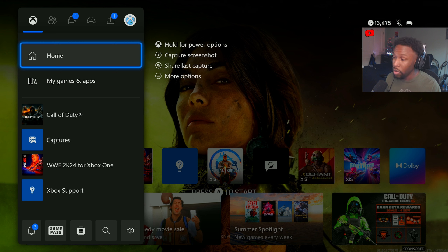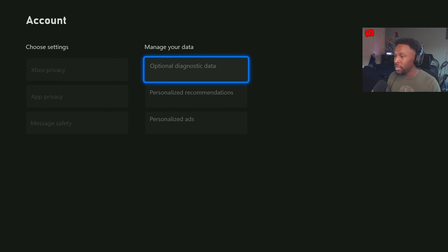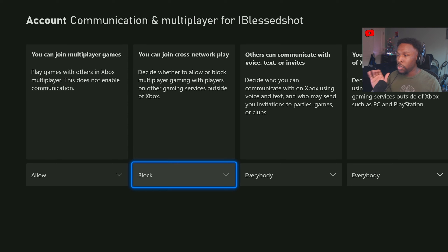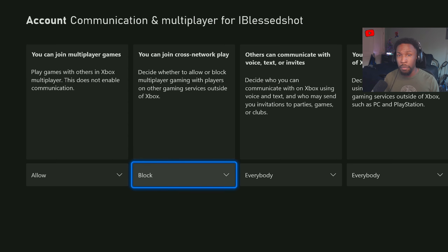Stick around for this step-by-step tutorial. First, close out Call of Duty completely until you're on the main home screen. Then go into your Settings, click on Settings where it says Account, scroll down to Privacy and Online Safety, then go to Xbox Privacy, scroll down to View Details and Customize, then Communication and Multiplayer. Right where it says you can join cross-network play, you'll see Allow or Block — hit Block. This will disable PlayStation and PC from your games when you're playing multiplayer.